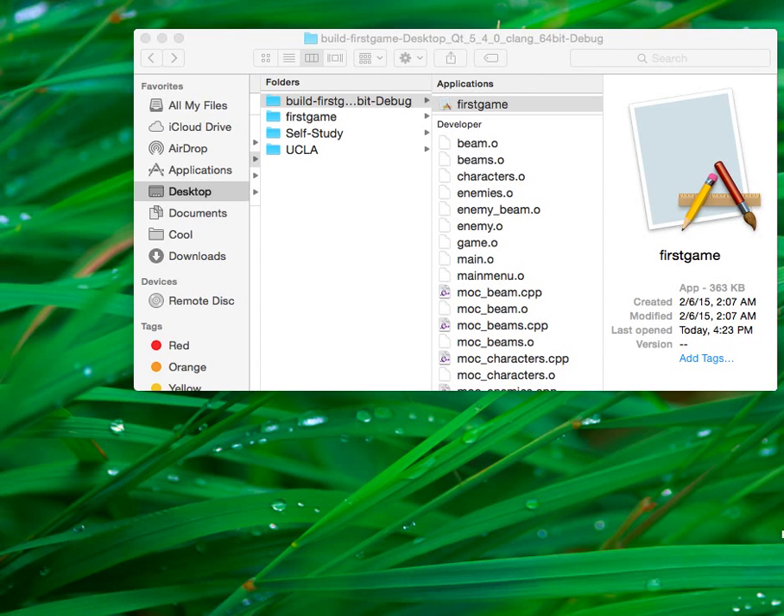My name is Arman. I am a student in a UCLA programming course, C++ programming. For this course, we had an assignment to create a game using C++ and Qt programming languages using Qt Creator. And this is my game. Let's start it up.